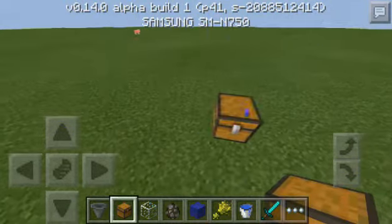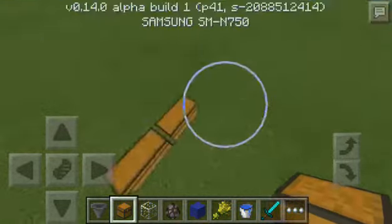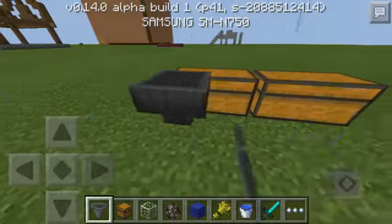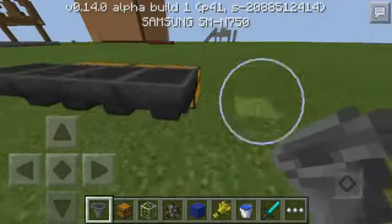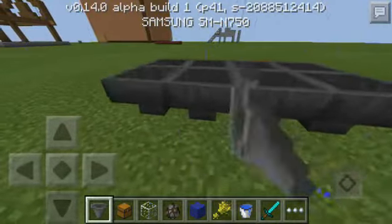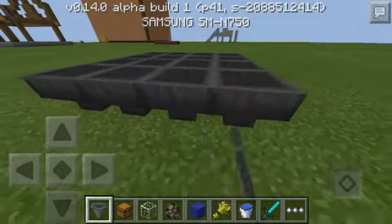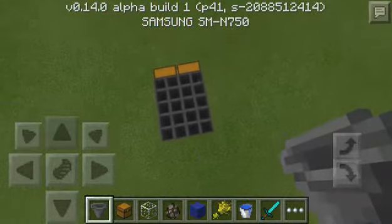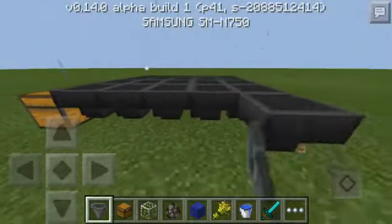First, place some chests — let's do two for now, but you can add as many as you want. Then get some hoppers and connect them to the chest. Make sure they're connected, then connect more hoppers along the line.